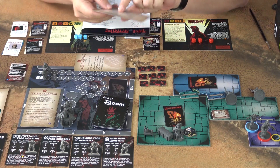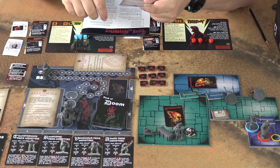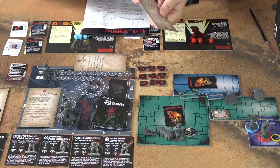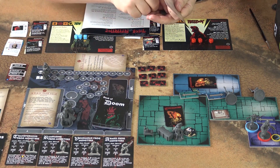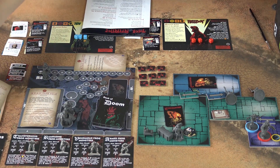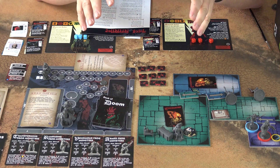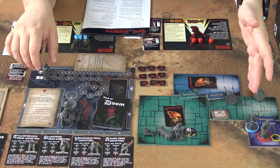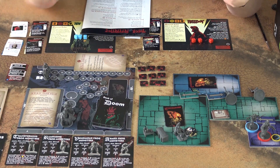The case file card also tells me where to put the insight markers on the investigation track — I should put them on spaces 2, 4, and 8. These insight markers have BPRD symbols and will help you during the final confrontation. As you move the investigation marker by investigating the clues, or via other ways, you progress the tracker.